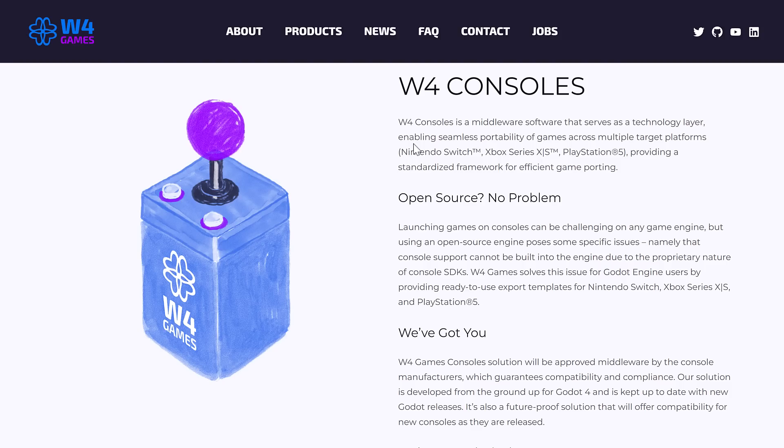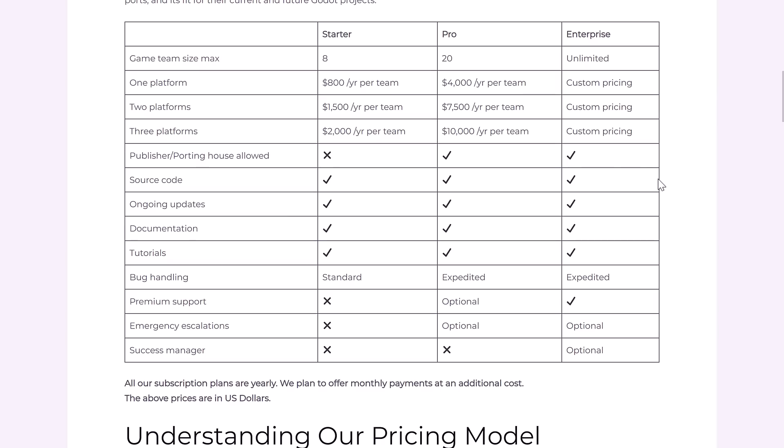You could do it yourself, of course. And then on top of that, W4 Games — which was a company founded by a number of the high-ups in the Godot engine foundation — they've got Nintendo Switch, Xbox Series X, and PlayStation 5 ported capabilities as well. Now the problem here is it's going to cost you anywhere from $400 to $800 a year or up, depending exactly on the size of your team. So if you're in that indie space and you want to develop a small game for the Nintendo Switch, you're looking at at least $800 a year.